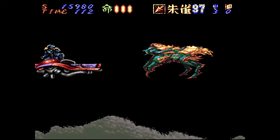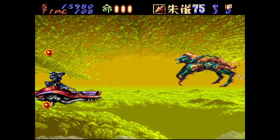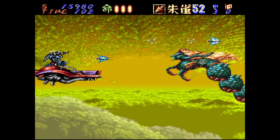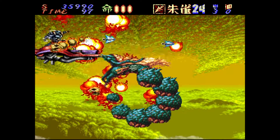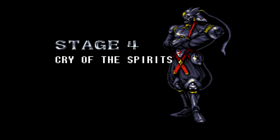For this boss, I was probably saving the shurikens for this guy because he probably takes a lot of them — that's why I was using the sword earlier. Pretty much just shoot the heck out of him with the shurikens and dodge. There wasn't much to explain there. And that ends part three, so stay tuned — next up is stage four. Thank you.